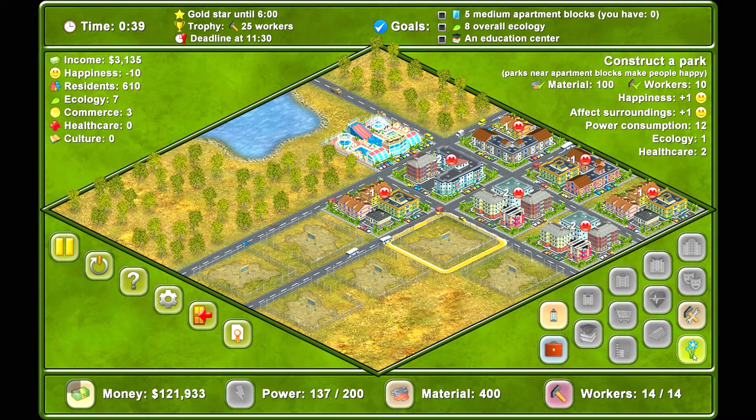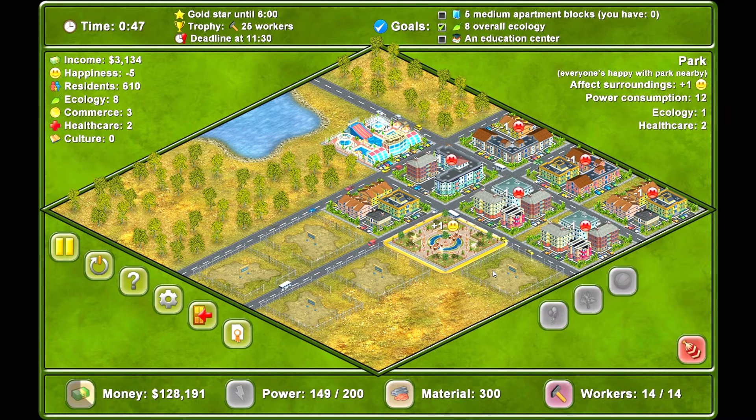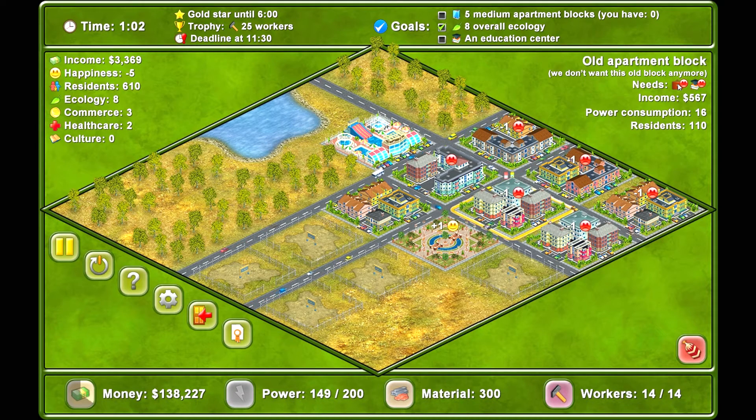So we need five medium apartment blocks, an education center, and we can't upgrade any of the old apartment blocks. I want to put a park here — that'll improve happiness. People are a little bit happier now. We also have an aqua park. We need to build an office building and an education place.